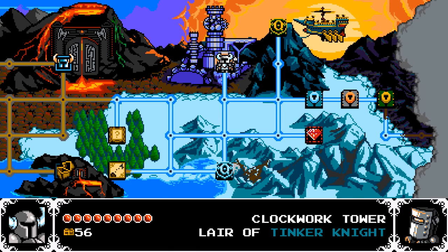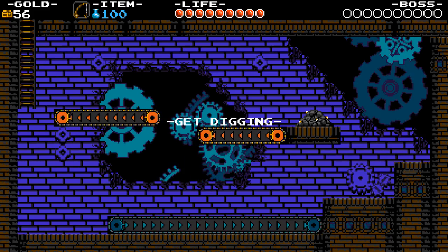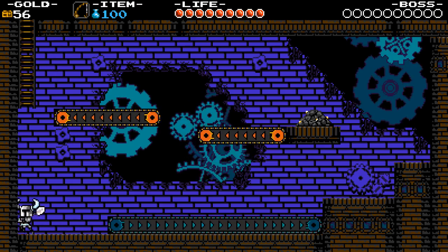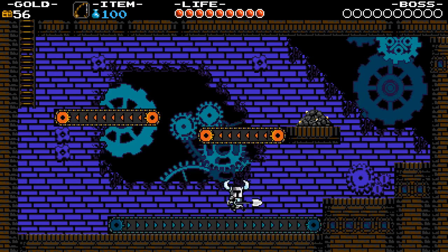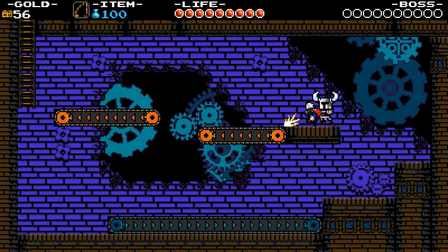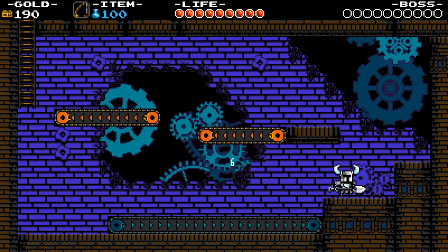I think we're going to take on Tinker Knight first. I quite like the Tinker Knight stage, it's pretty interesting. It has a very unusual boss fight, which is pretty interesting — we'll see when we get to it. But we'll see what we do on the way there as well. Acquire ourselves some loot, as we throw it immediately off the platform.